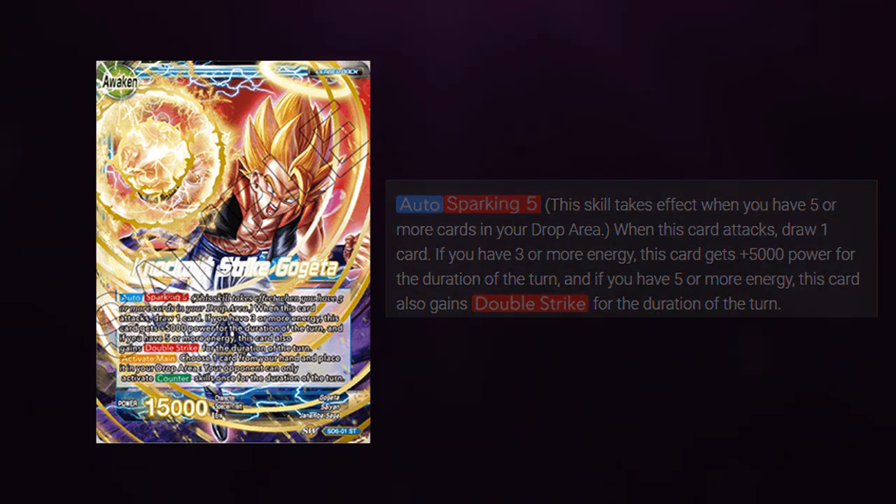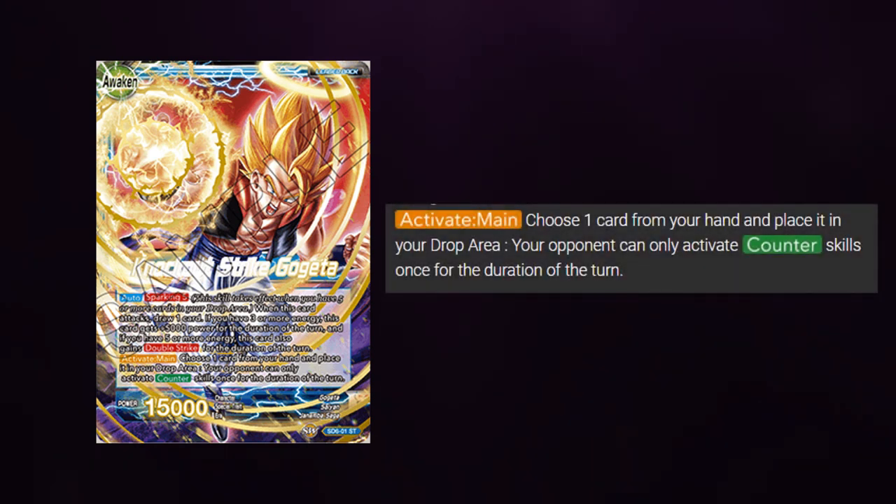The main reason that I wanted to make a video on Gogeta is for its active main ability. The active main ability reads as follows: Activate main — choose 1 card in your hand and place it in the drop area. Your opponent can only activate counter skills once for the duration of the turn.